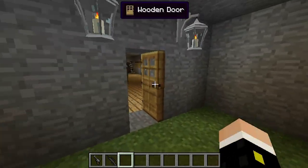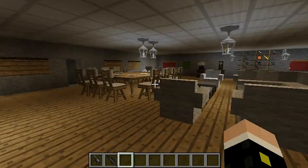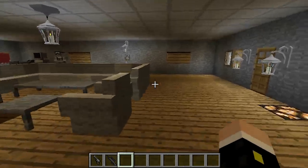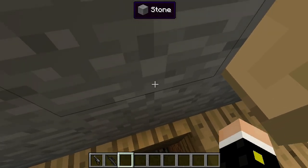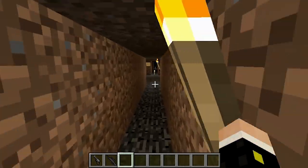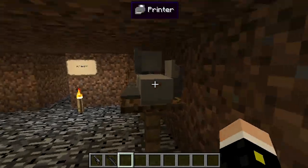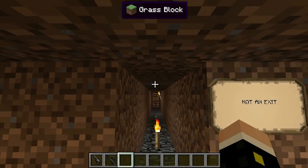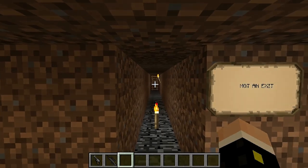Now onto the fun stuff. We're going to the ICE room — in case of emergency — right down here. There's a little latch you can go down through. It's a bit tricky because the ladder and the trapdoor are on two different sides. Down here we have the same setup with a computer and a printer, and there's a sign that says 'not an exit' — trust me, this is not an exit. Wink wink.